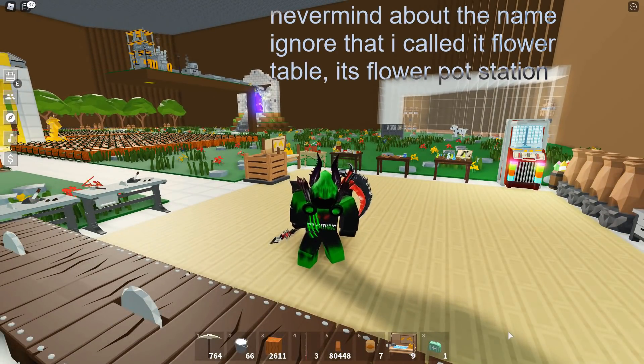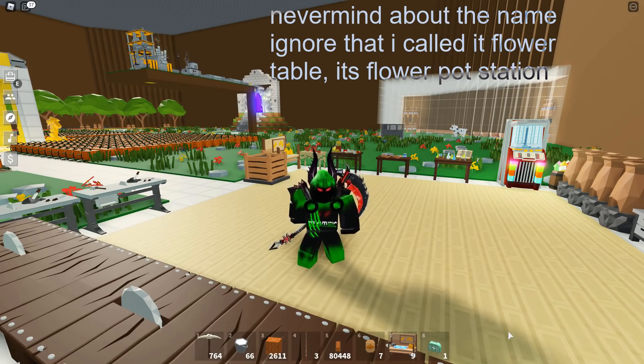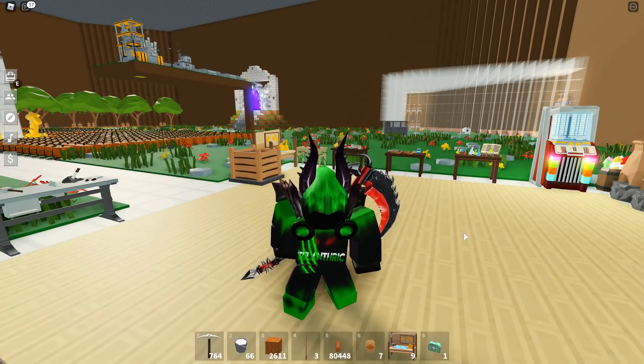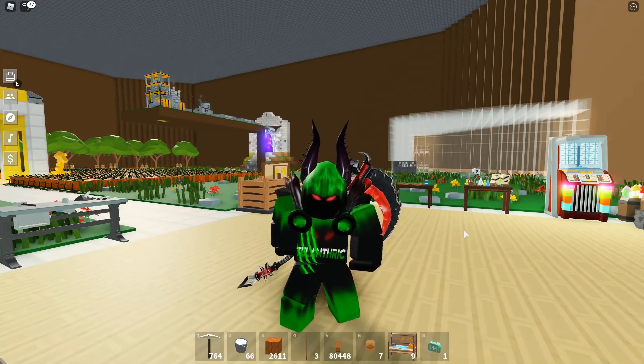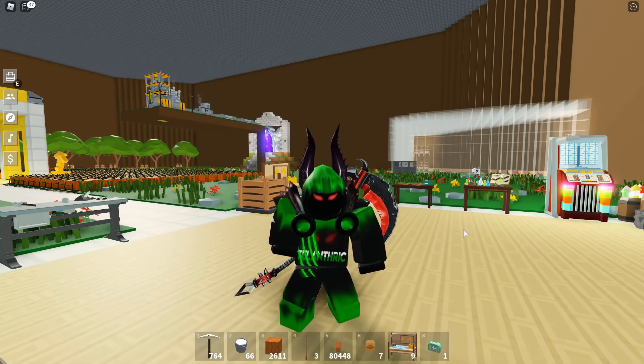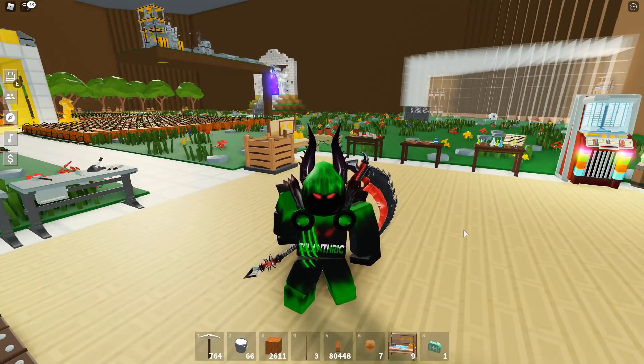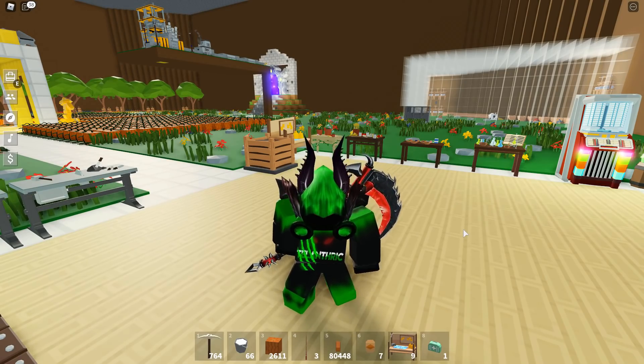The confirmed name of the flower table is Flower Pot Station. Sometimes they change things whenever they're adding them into the game, like how Aquamarine was originally called Prismarine and a few other things were called things but changed. But right now, the confirmed name for it is the Flower Pot Station.